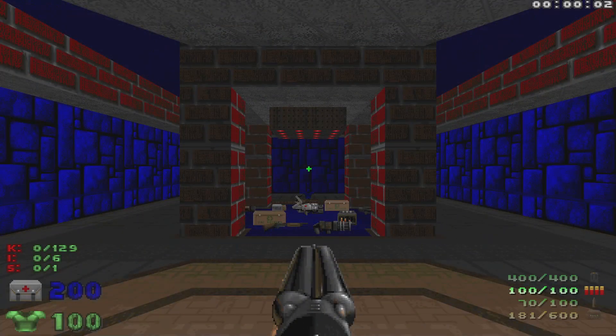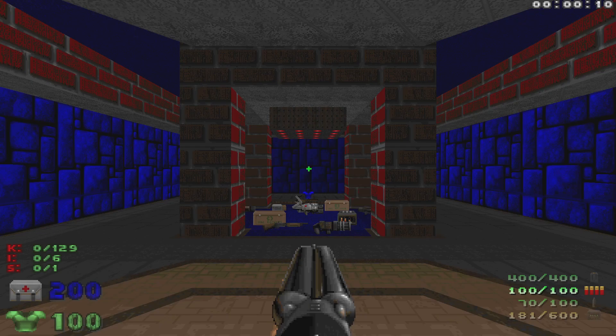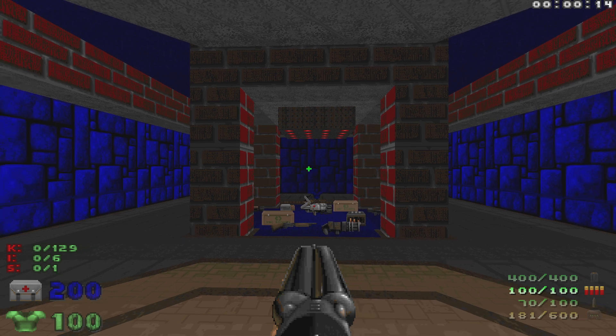What's up everybody, welcome back to my 100% playthrough of Doom 2 Nostalgia on Ultra Violence. This is the second secret map, Map 32: Retro Vertigo. We have 129 kills, six items, and one secret.